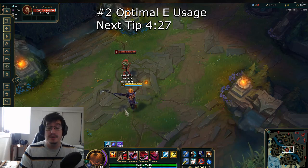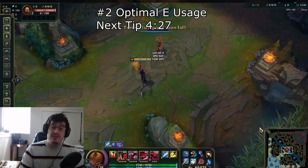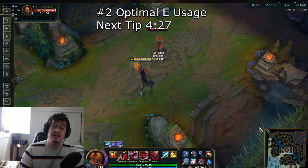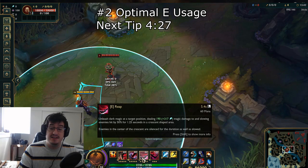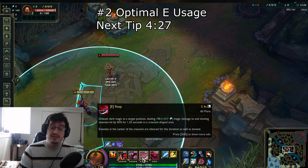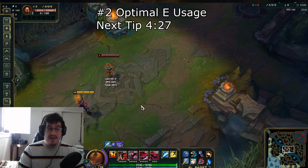Also, taking advantage of your team's CC — say you have something like a Leona or a Malzahar — chaining on top of them and just really locking someone out is going to be one of the really big premiere things that Fiddlesticks is going to bring to team fights. This is going to take a little bit of time to learn, as I am releasing this video right as the new Fiddlesticks rework is going on the live server. If you have any questions or found a really good way to use your E, let me know in the comments down below, and that will wrap up tip number 2.